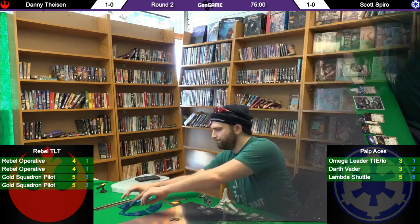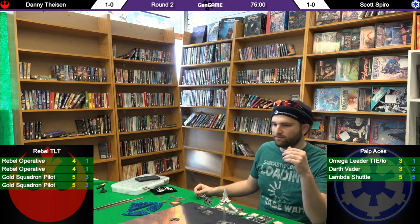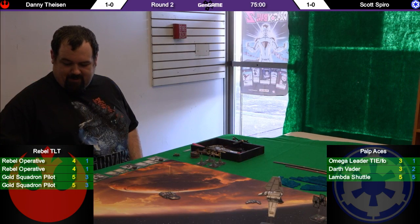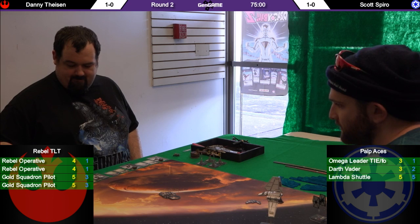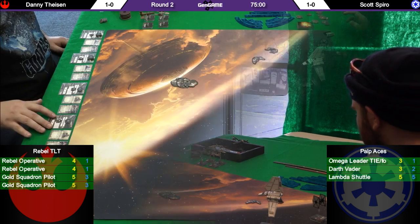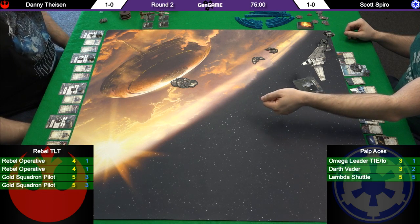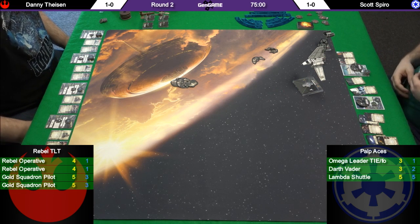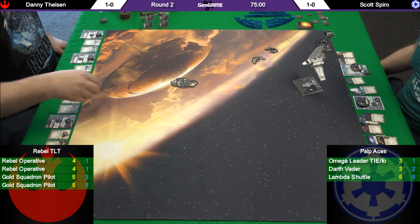Right now they're just getting their templates and everything ready — the round hasn't started yet, but we'll have 75 minutes. Both players are 1-and-1, vying to get that 2-0 for round three. They're deciding initiative — 99 points versus 100, so Scott will have initiative.